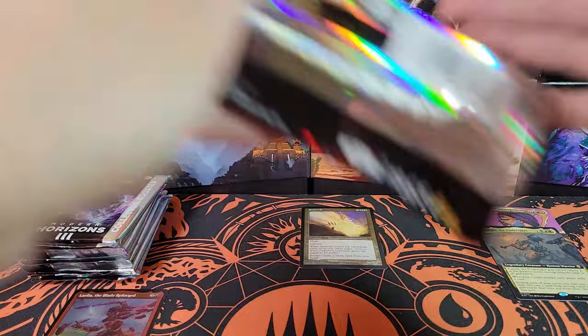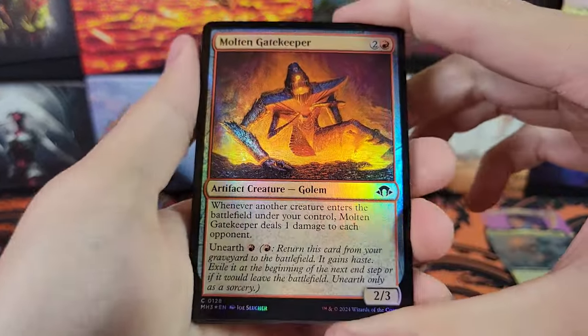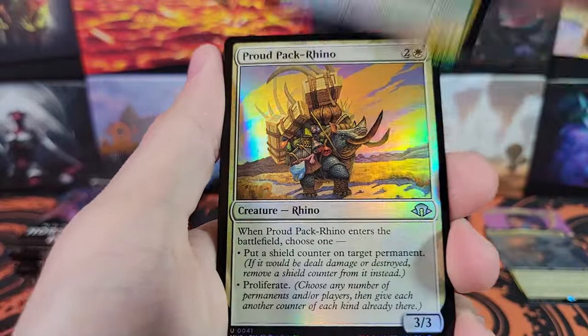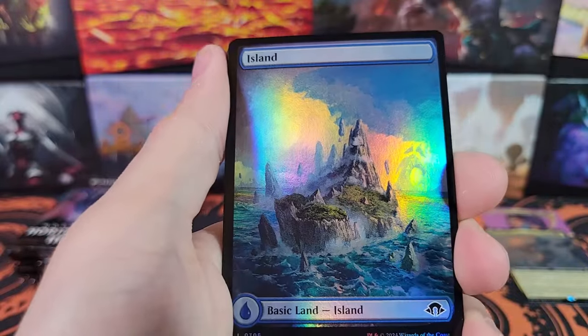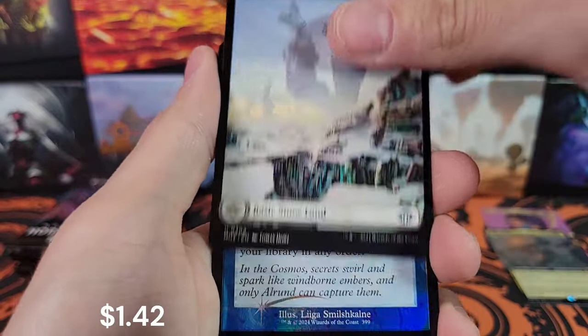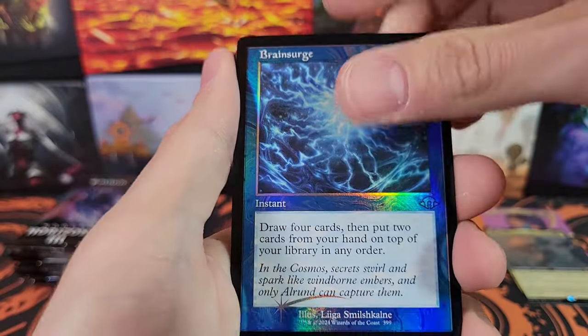I'm moving right along. Fanatic of Aronas. Last patch of the first patch. We are very light on hits — this is surprising for a Collector Box. Warped Tusker, Cursed Wombat, Spawn Game Commander, Snow-Covered Waste, Brainsurge.